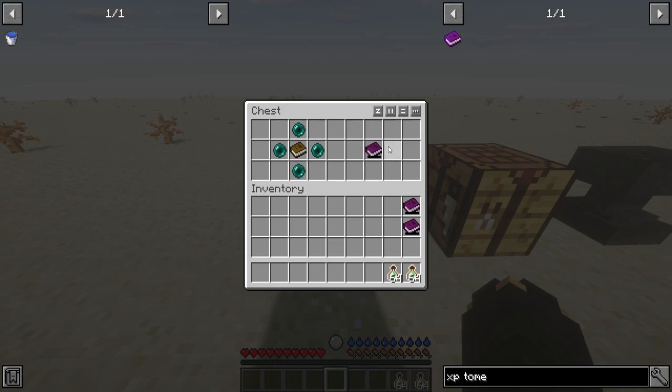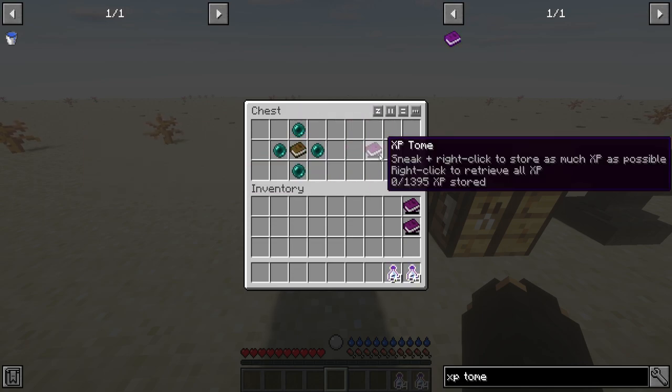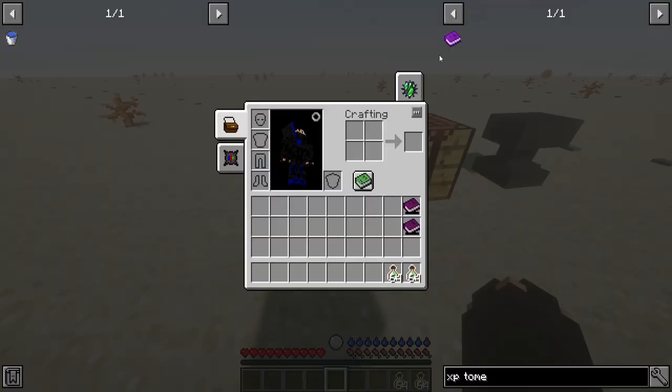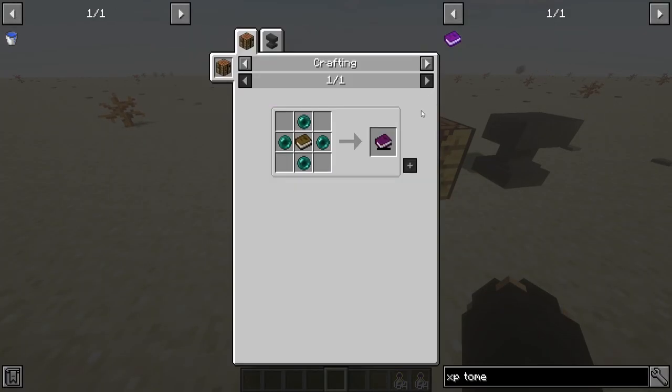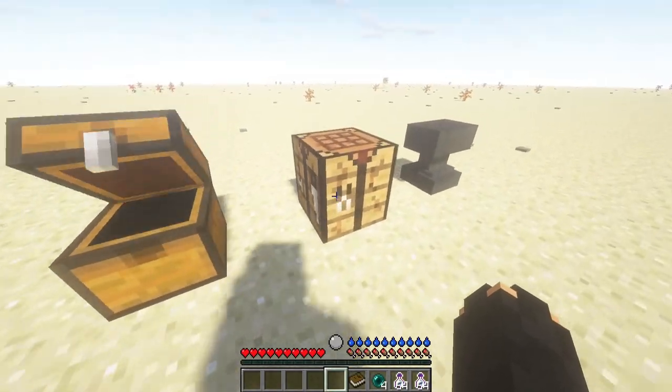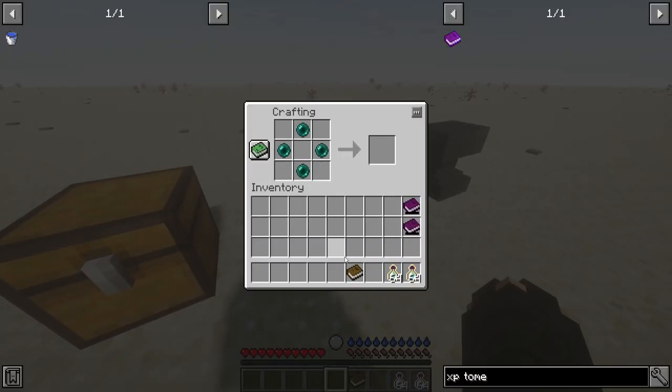All you really need is to craft an XP tome, which just requires four ender pearls and a book. If you don't believe me, that's the crafting recipe — you can see it right here. And I will craft it for you. As you can see, this is crafting into an empty XP tome.